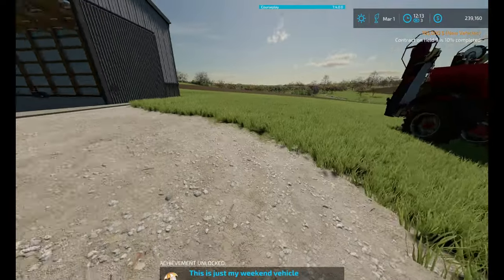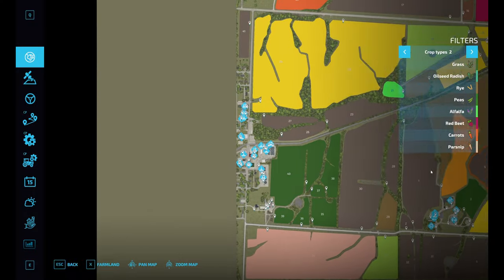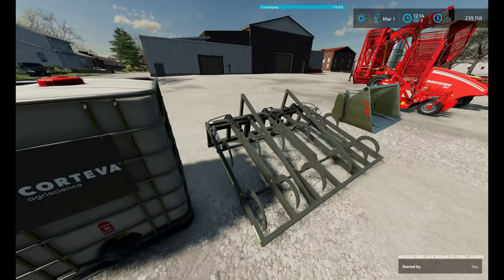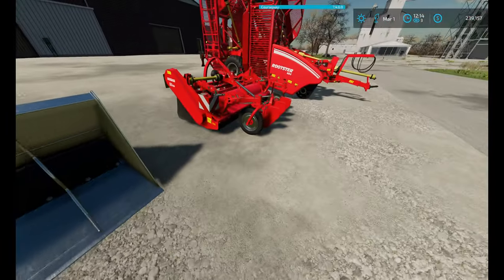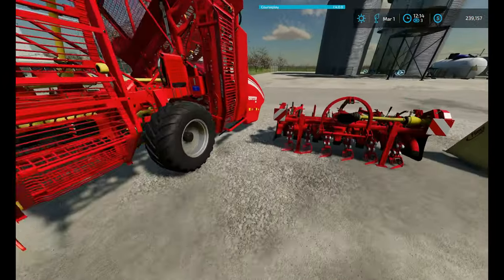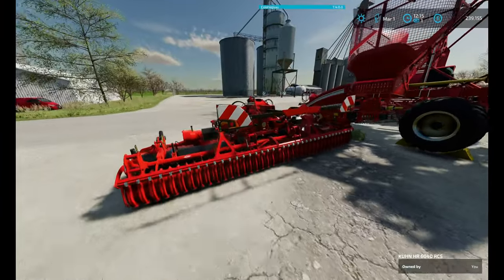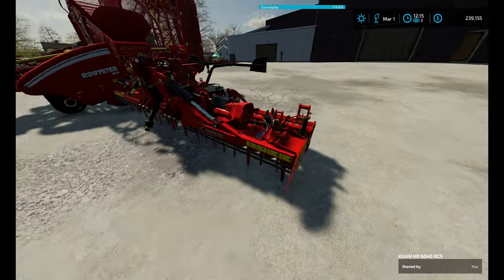So now I've got 239,000. What have I got over here? I've got my herbicide, bail grab, bucket, the thing that cuts the crop, the thing for collecting the crop, and the power harrow. So this is a cultivator.